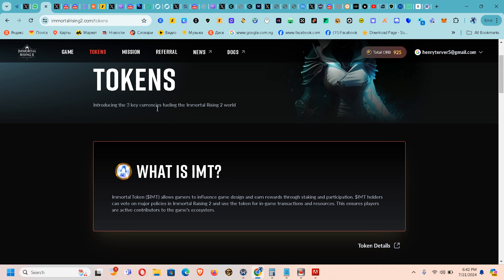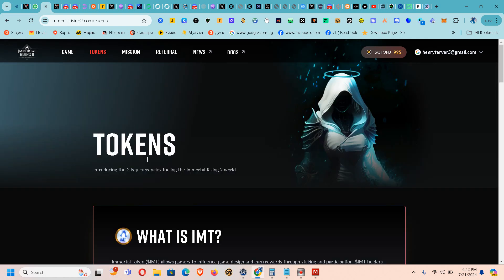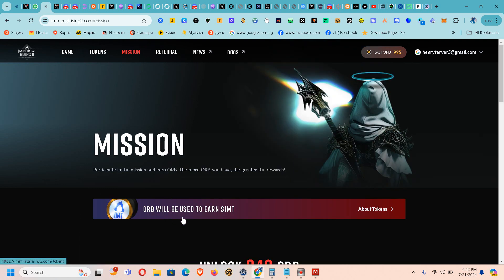IMT stands for Immortal Token. It introduces three key currencies fueling the Immortal Rising 2 world. IMT allows gamers to influence game design and earn rewards through staking and participating. IMT holders can vote on measures, policy, and related decisions. You accumulate ORB points and they convert to IMT tokens at their TGE — then you can sell your coins. This is a gaming project, don't sleep on it.